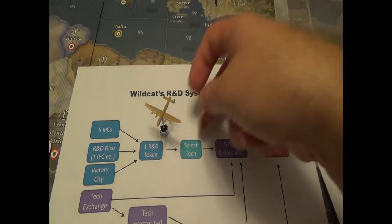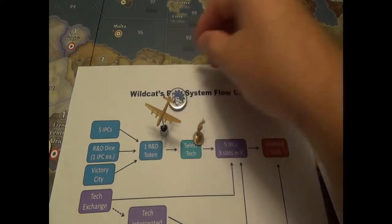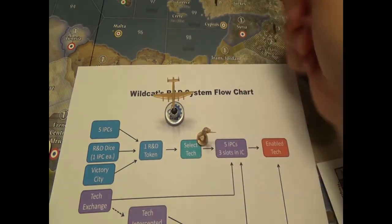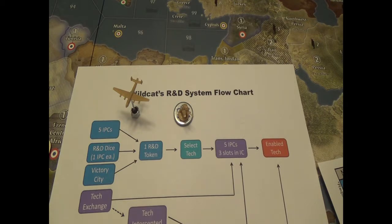You can use infantry or a strategic bomber to carry technology. We denote that by placing a technology token on the board with the unit on top of it, showing it's carrying that technology. The unit carrying it can't attack anything — it can defend itself, but it cannot attack while carrying a technology. When exchanging techs, techs go from one capital to the other capital. In my earlier example, the US sharing mechanized division with the UK means the technology has to get from Washington to London.